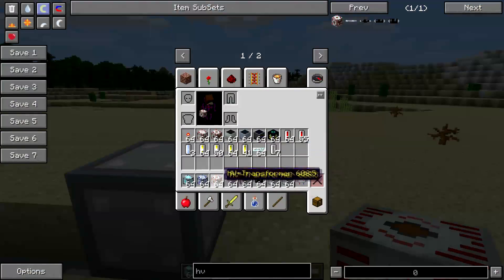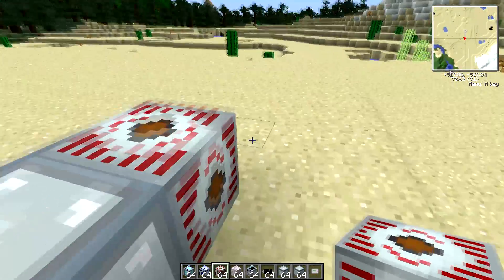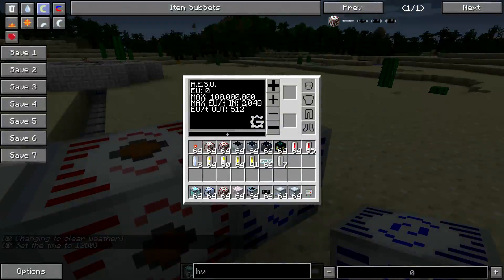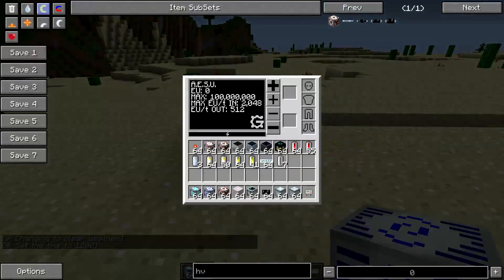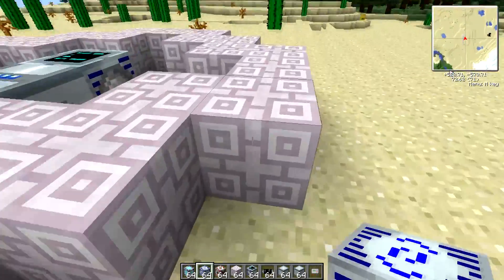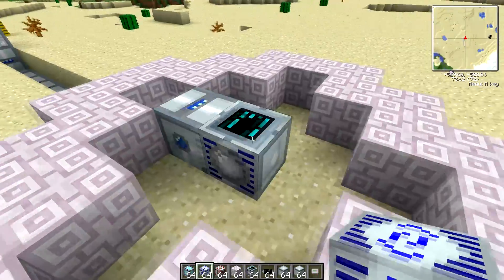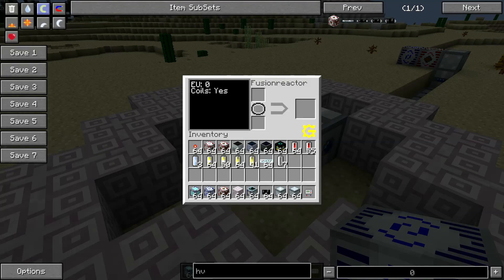I'm taking HV transformers and using them along with an adjustable energy storage unit to collect the power after it goes through the reactor. Now we have our output hooked up. Next we need to hook up power to charge it.